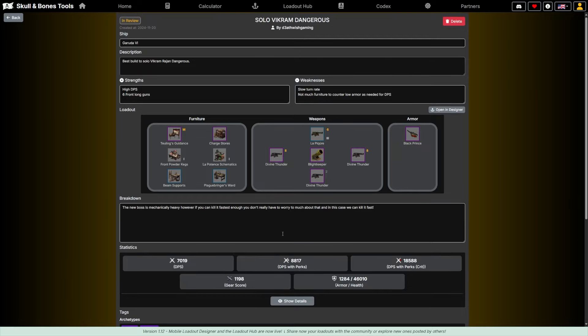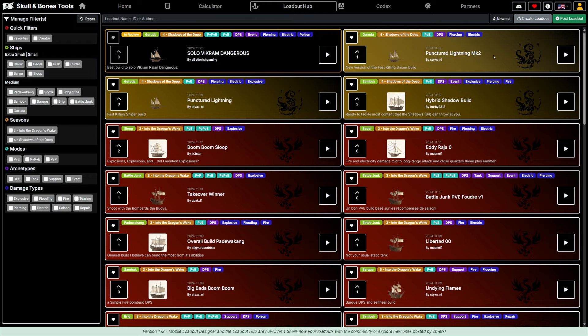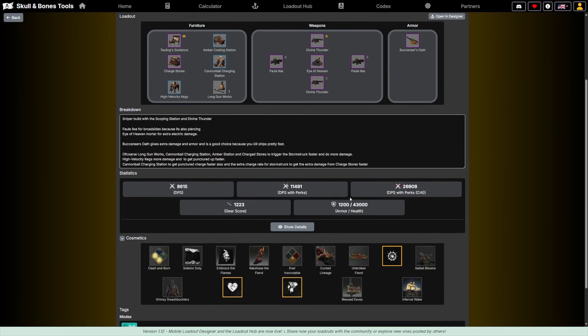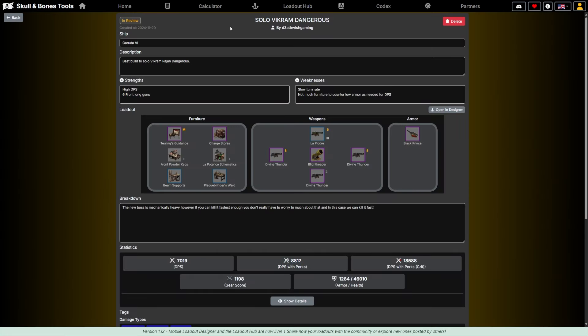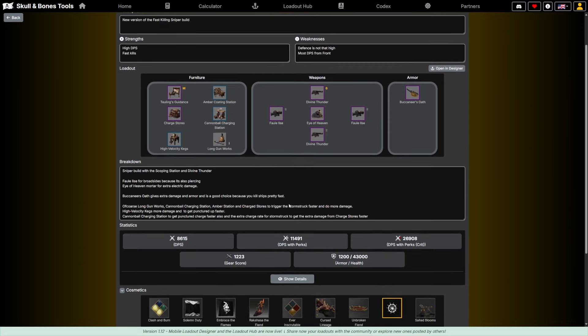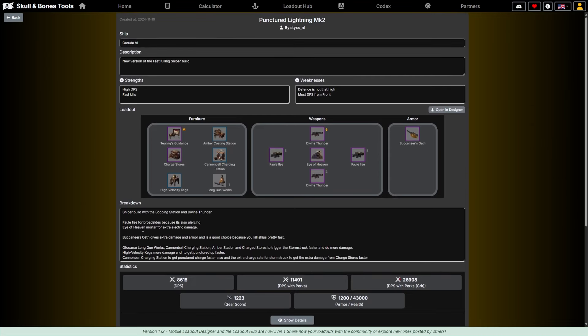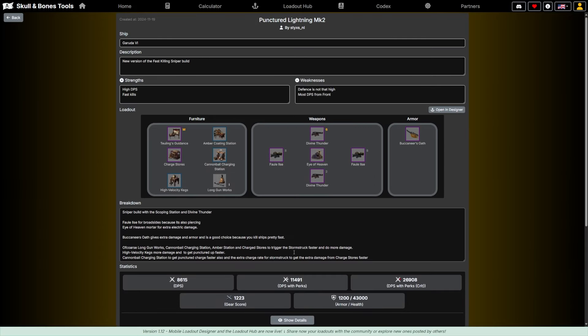When we look at the DPS it doesn't look that strong compared to the Punctured Lightning Mark 2 uploaded by Stice NL. That build has DPS of 8,615 and DPS with perks of 11,491 — a lot more than mine. Let's look at the difference: it's a sniper build with a Scoping Station, Divine Thunder, Four Aisle and Broadside for piercing, Eye of Haven for extra electric damage. It gives extra damage and armor and can kill ships very fast, so I'm going to put this on my ship and try to solo Vikram Rajan with it.